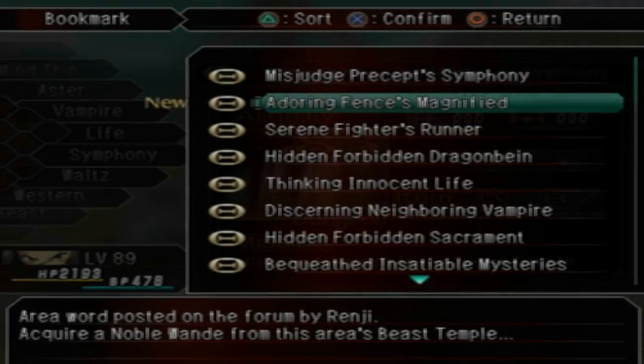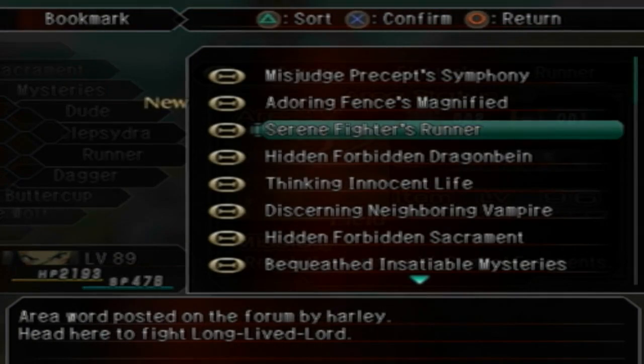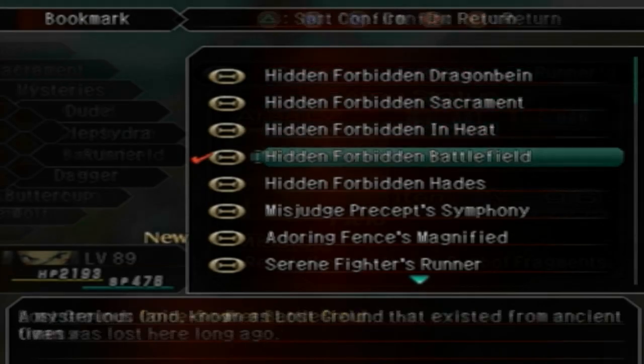The level I recommend is about 92. Serene Fighter's Runner is an area that you get on the forum. I went there at level 86 and leveled up to level 89 in one run through. I could go through again and get to level 91-ish, but don't feel like it. So we're gonna go fight Ovan.